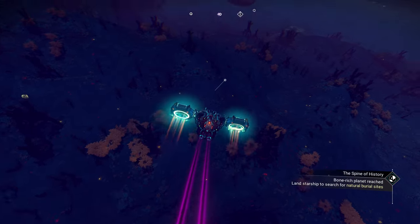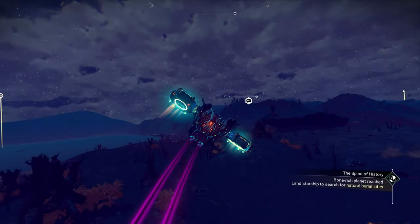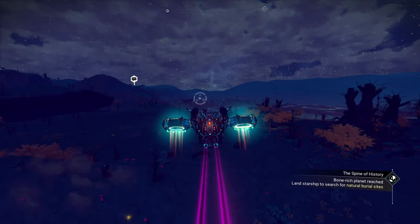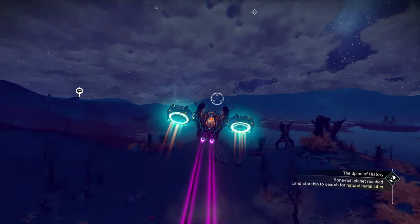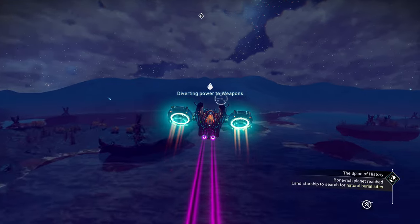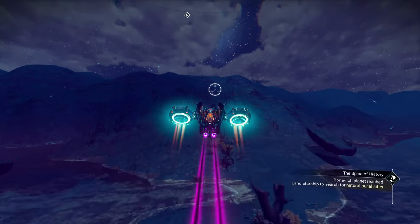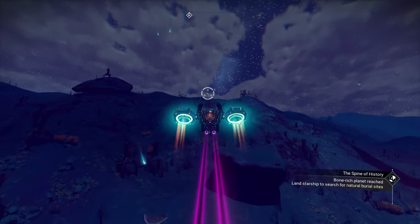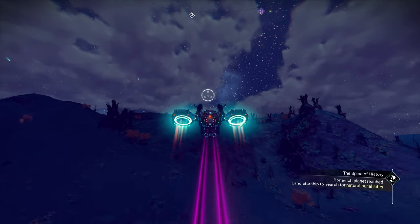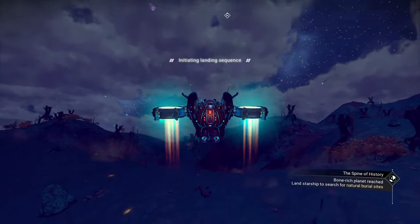We're at the target planet now. Notice it's not pointing us at a specific spot — we can land anywhere we want basically. Let's take a look at the terrain. It's not flat but it's not mountainous like we're used to sometimes. I'm going to head over to these hills on the other side and boost the engines a little. Up on these hills would be a good spot. Looks like we might be in the middle of a meteor storm — sure are a lot of meteors coming down.